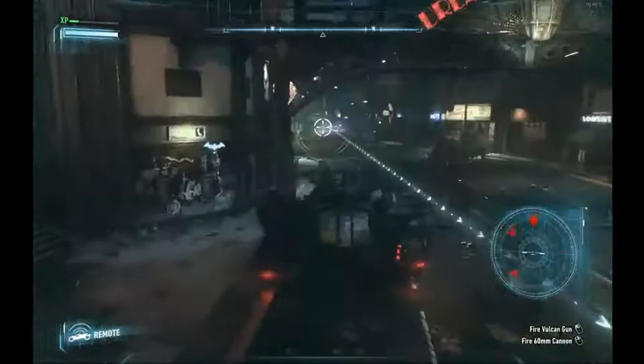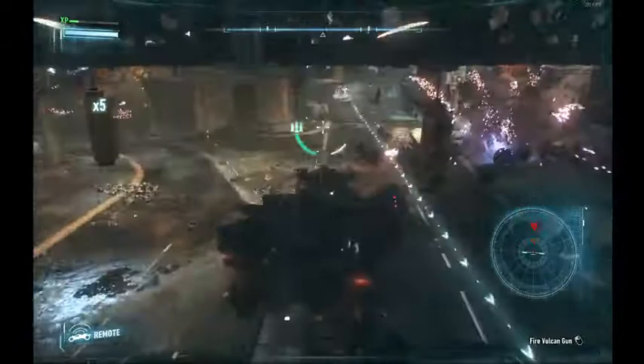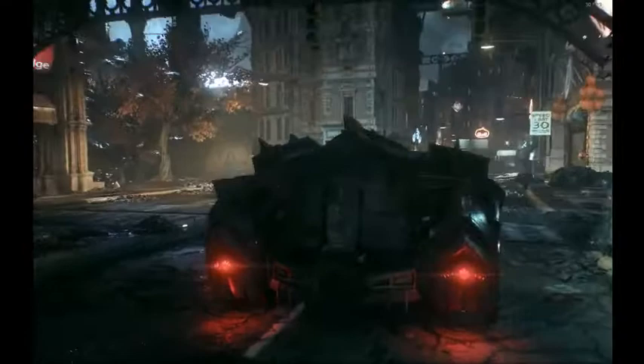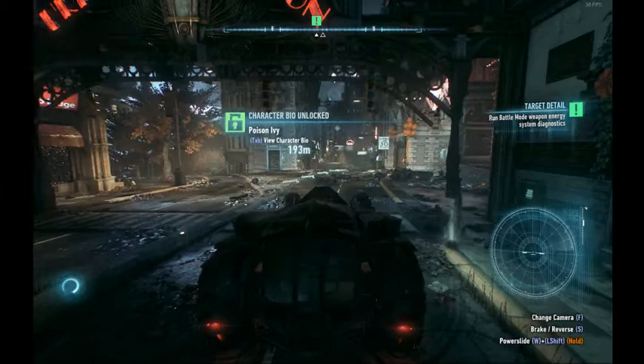Now we do the tank battle. The best way to do tank battles, particularly without a reload speed upgrade, is to alternate between firing and then using the Vulcan gun. If you use the Vulcan gun and shoot the glowing part, you'll take out these tanks very easily. You need to tap the Vulcan gun rather than hold it, because if you hold it too long the Vulcan gun becomes very inaccurate.